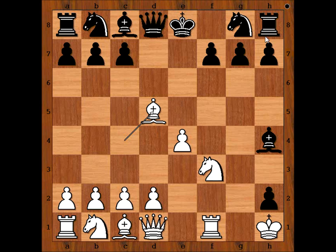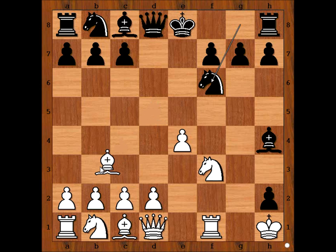Bishop takes pawn. Knight to f6, attacking the bishop and gaining time. Bishop to b3. Black to move — how would you continue now? Would you castle kingside or would you capture the pawn on e4 with the knight?